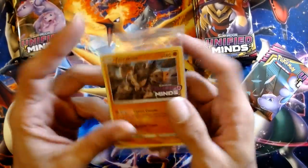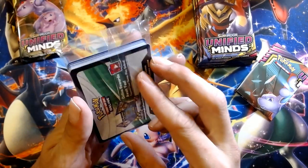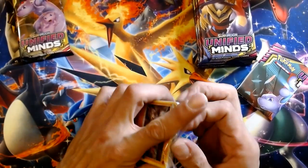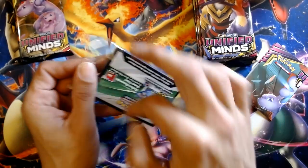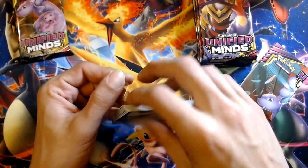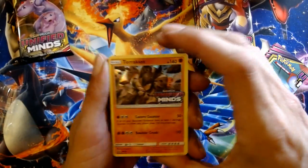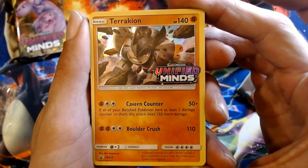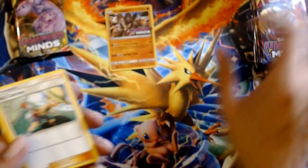And then we'll take a look at the promo. Too bad - probably worth more in here than it is out. But you know what, I don't care. We don't have it. We're going to add it to our promo collection. Very nice. 105. My lovely assistant will love throwing that in. Start the show.